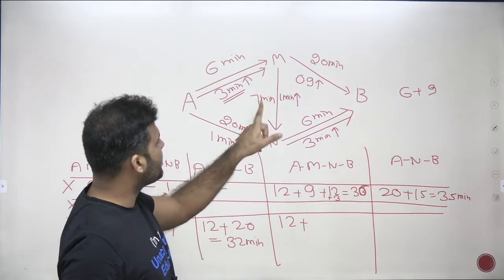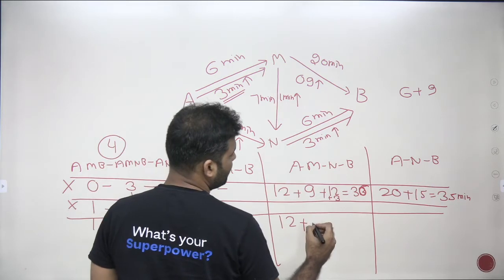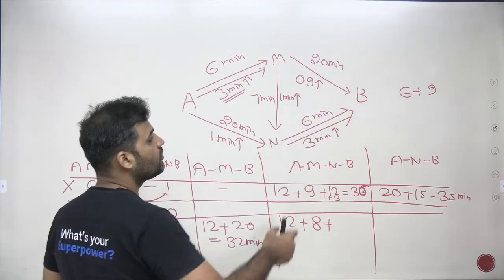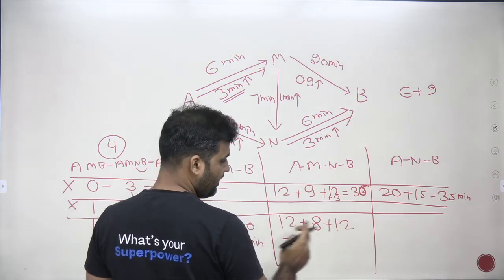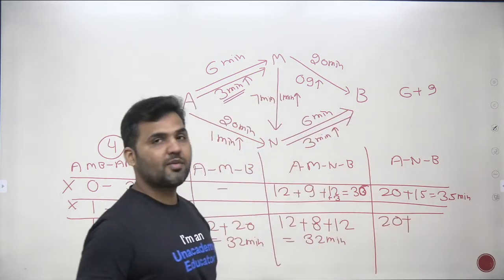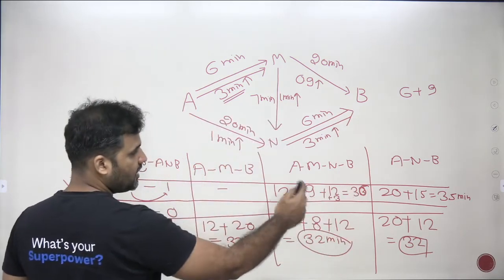For the two AMNB cars: A-to-M is 12 minutes (shared with AMB car). M-to-N has two cars, so seven plus one equals eight minutes. N-to-B is used by two AMNB cars plus one ANB car — three cars total — so six plus two additional cars equals 12 minutes. Total for AMNB: 12 plus eight plus 12 equals 32 minutes. The ANB car takes 20 plus 12 equals 32 minutes. All three routes give exactly 32 minutes.